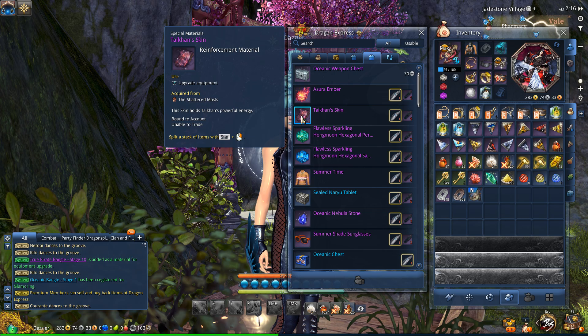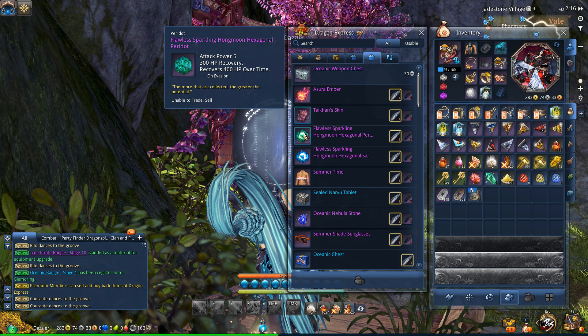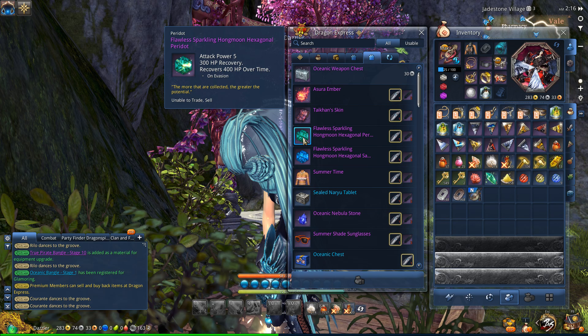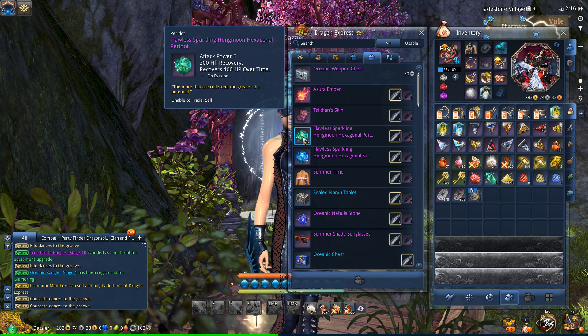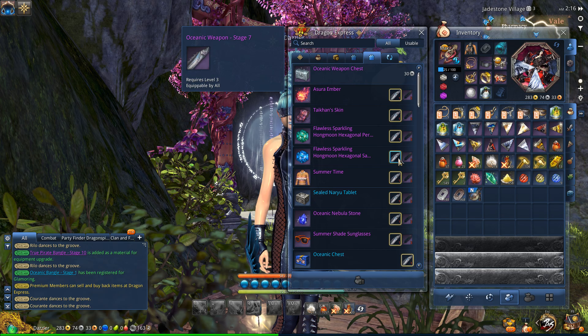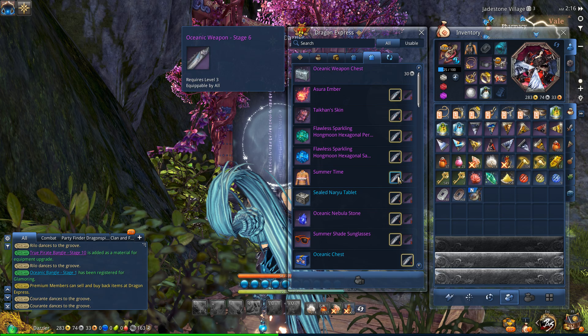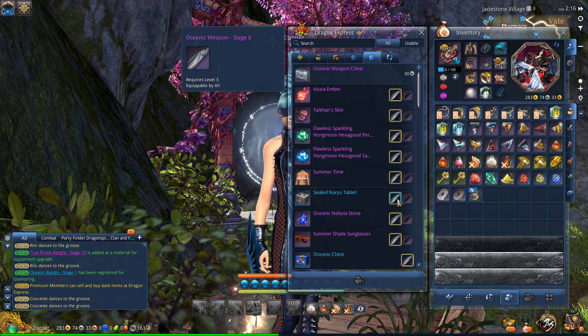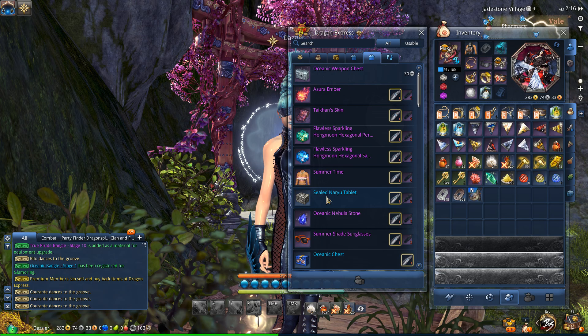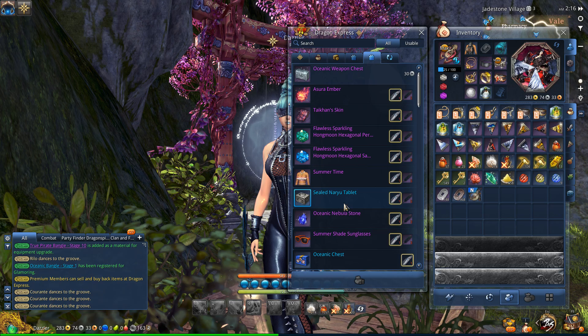Here are some of the other rewards. There's a Tycon Skin - I'm assuming it's for Legendary gear, pretty late in the upgrade process because I have not seen it yet. You can also get a couple of nice crystals: the Flawless Sparkling Hexagonal Peridot, which is a 5 attack power one, and a 4 attack power Sapphire version. These require you to upgrade your Oceanic Weapon up to Stage 7. Down here you can get the new outfit, which requires Stage 6. There's also a Naryu Tablet option, though Stage 6 for just a Naryu Tablet seems quite pricey.